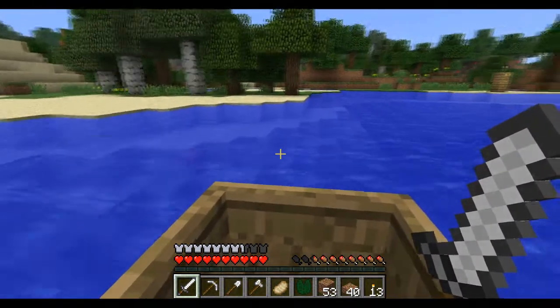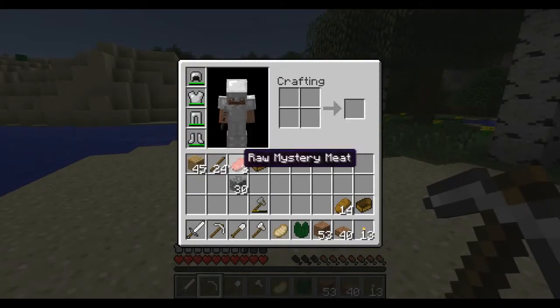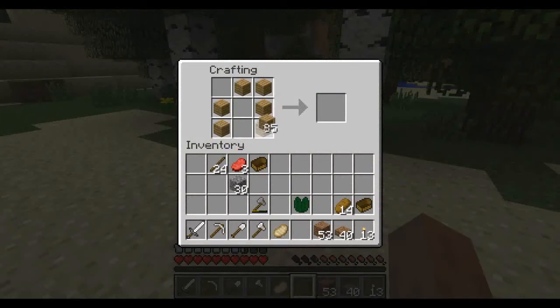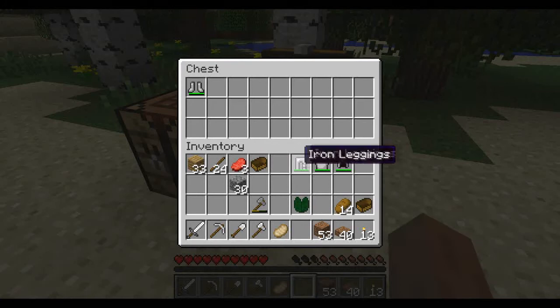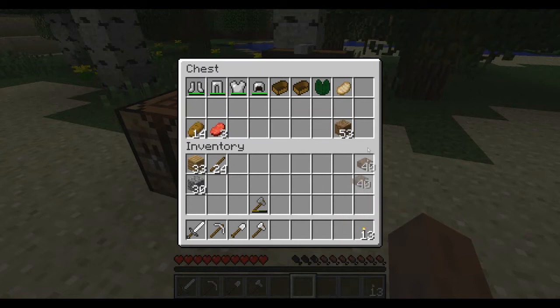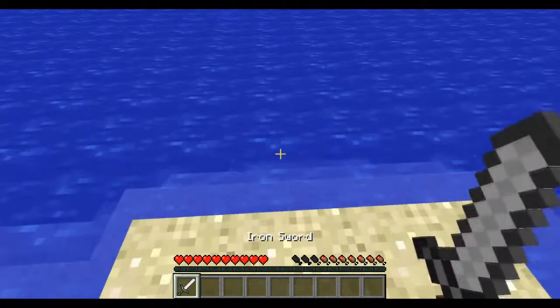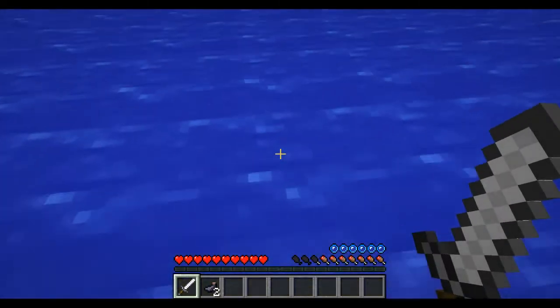There it is. There's some beef. Let me get up here. Let me make a chest. Get my iron armor off, throw this all in the chest, make some room. Put the food down here. Let me keep my sword in case I need it. Now, where is my stuff? Oh God, this water's so deep.